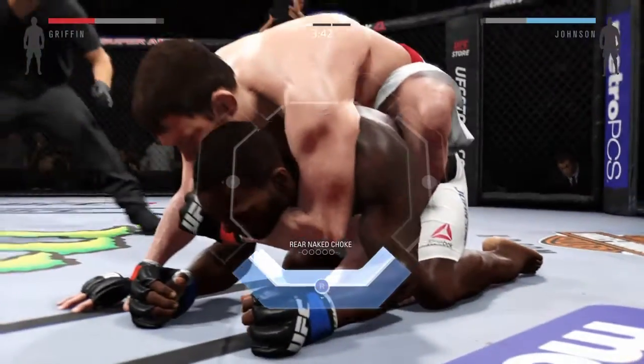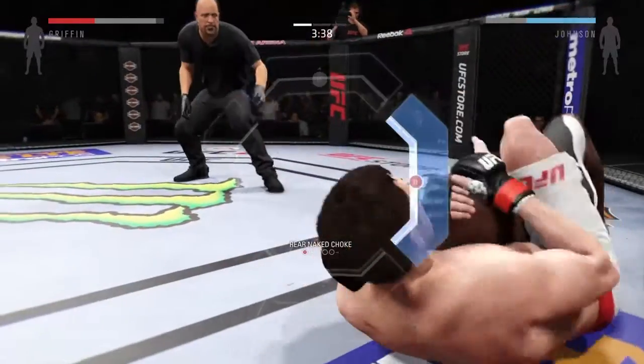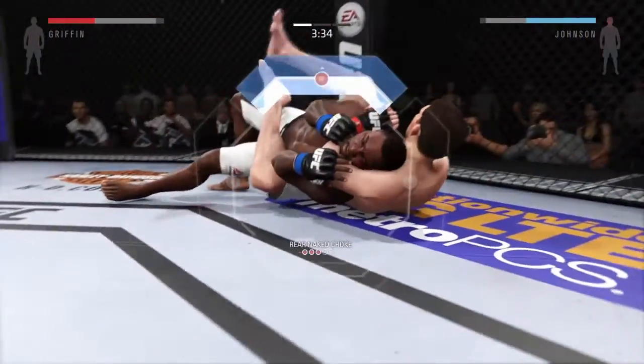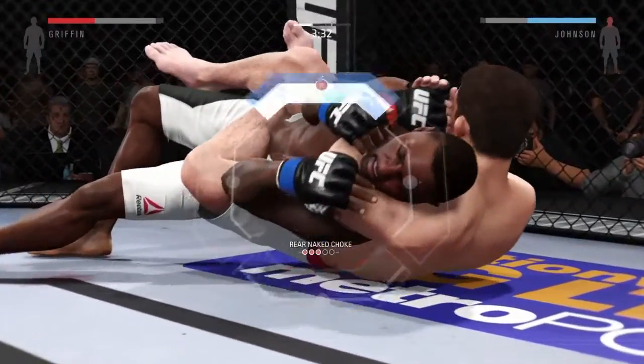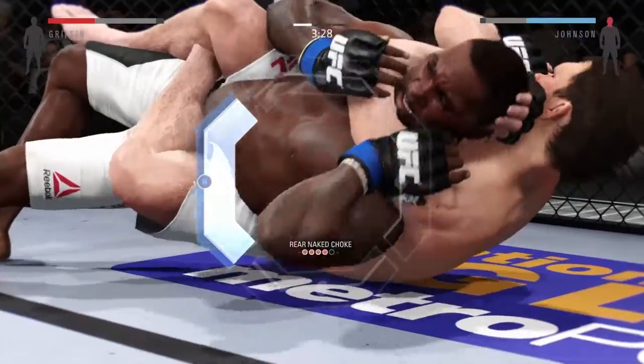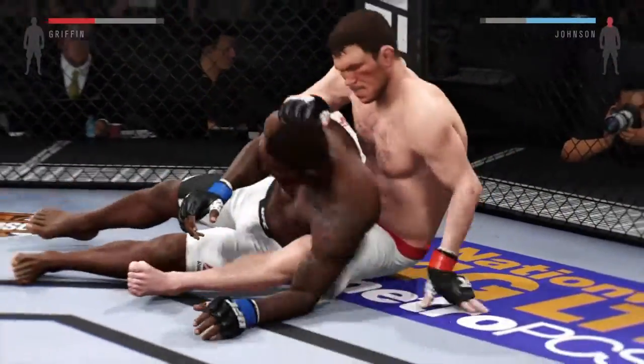Griffin going for a choke here. What he needs to do for the rear naked choke — he's got to control his opponent's body, either with both hooks in or with a body triangle, and get one of the choking arms underneath the chin. From there he can either go palm to palm. He got it — it's over, it's all over.